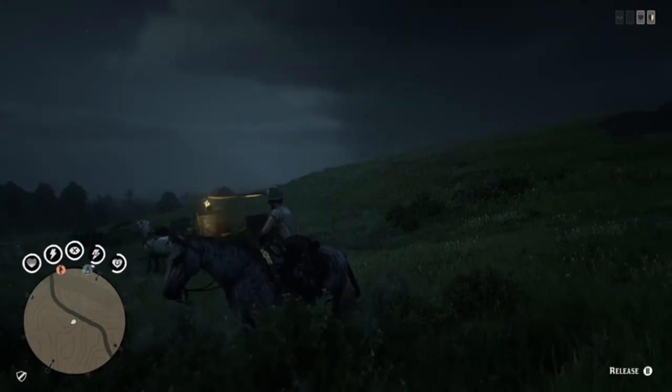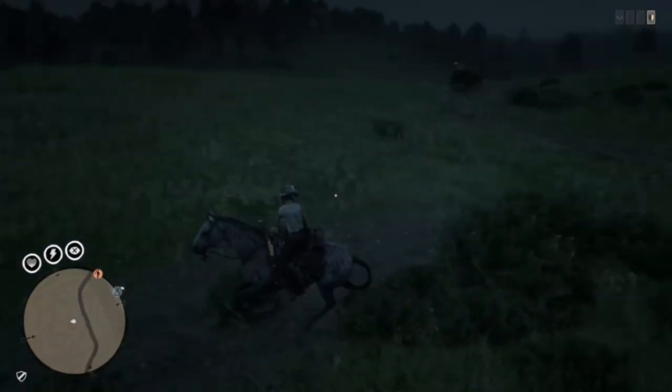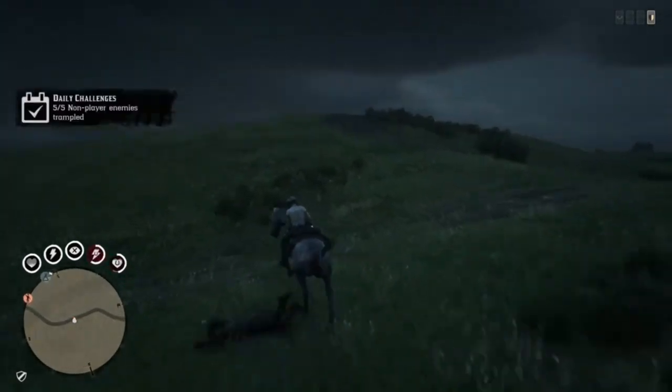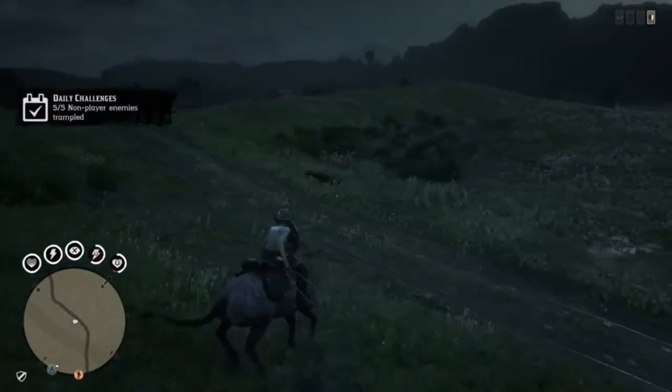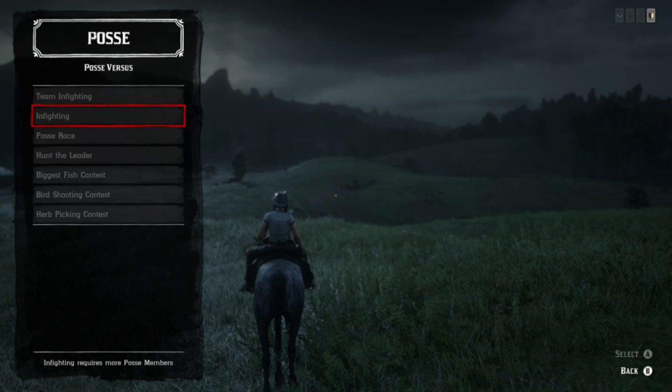If you're trying to do the enemies trampled challenge, remember it has to be somebody who is aggressive towards you — a red dot, not somebody who's investigating a murder or anything like that. You can pull them off their horse or wagon and then run them over. You can also use gang hideouts or ambushes for that.